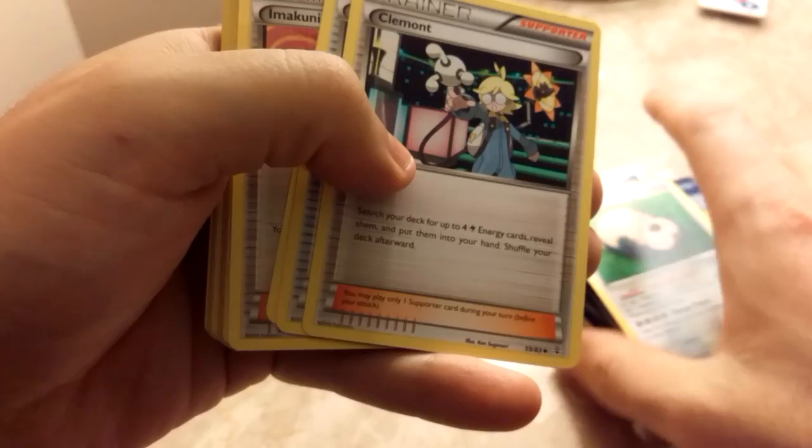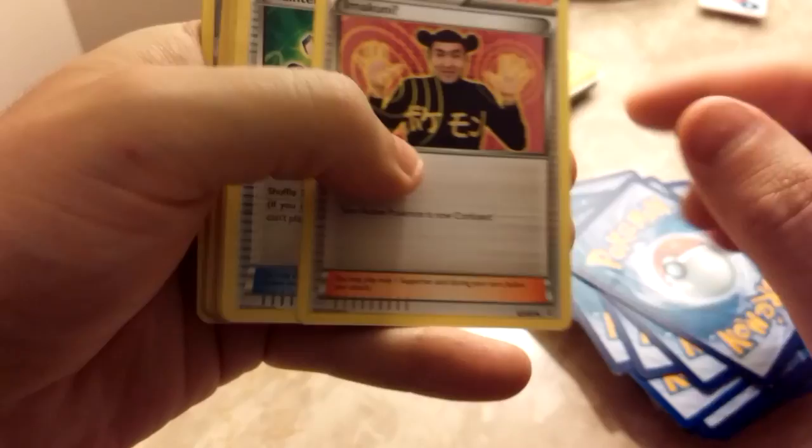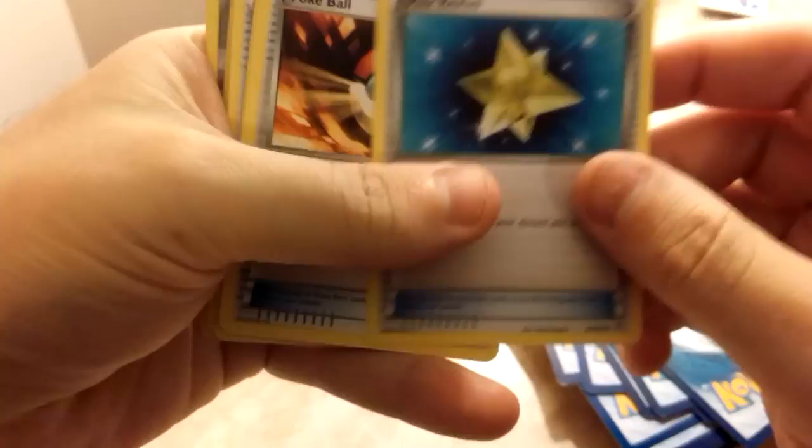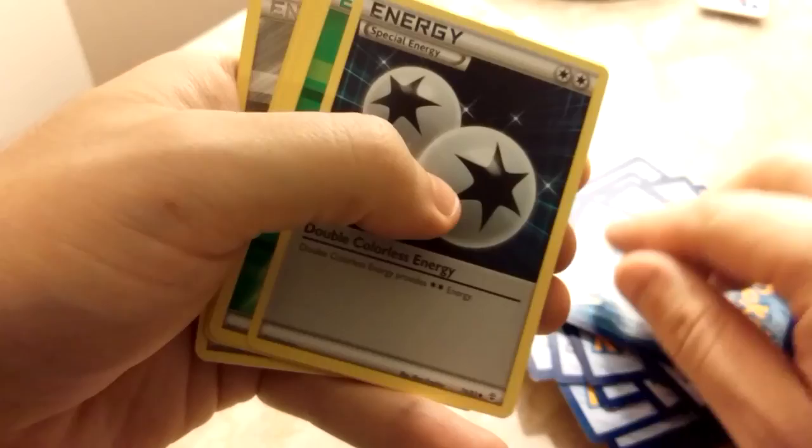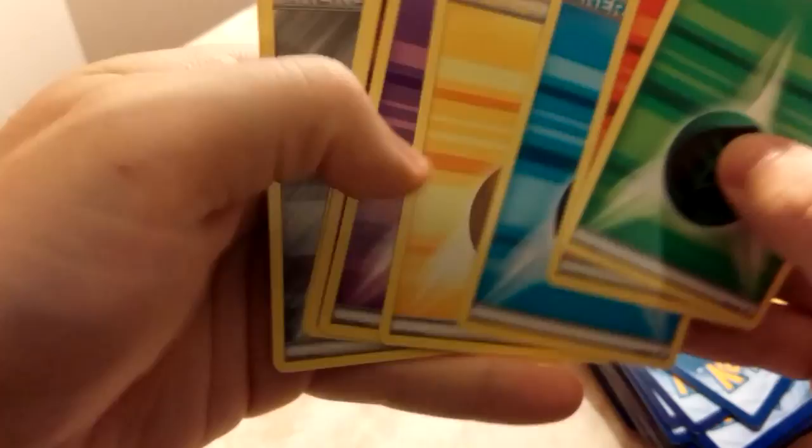Snorlax, Clefairy, Crushing Hammer, Evo Soda, Amakuni, Maintenance, Max Revive, Pokeball, Pokemon Center Lady, Pokemon Fan Club, Revitalizer, Red Card, Shauna, Team Flare Grunt, Double Colorless Energy, and a whole set of Energies.